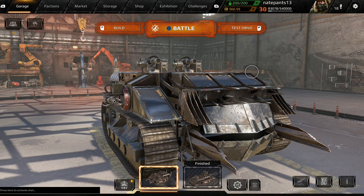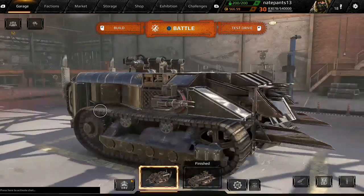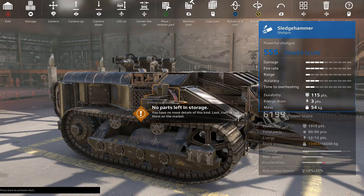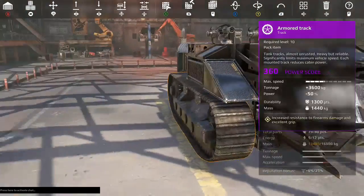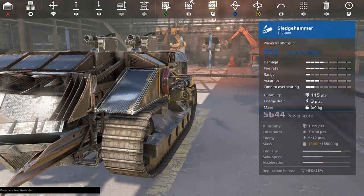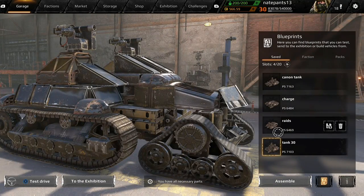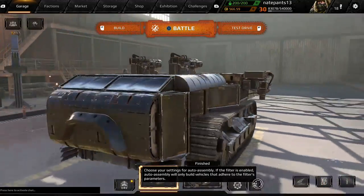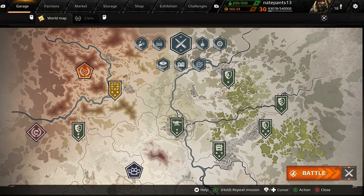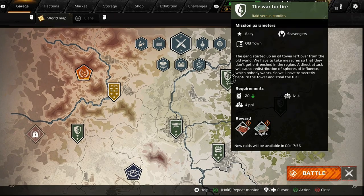So you have daily missions over here and one of them is to do raids with a cannon, and I'm not about to use a cannon. So I gotta modify my car — actually, you know what, I can just go to my safe vehicles. I'll do Raid Assemble — it has all gatling guns. We go to battle and then we pick the oil mission.